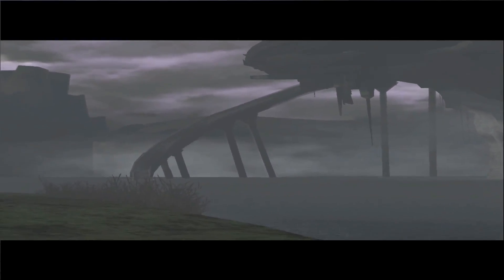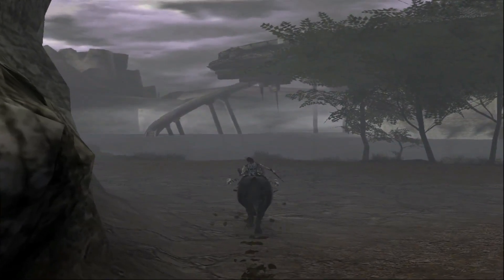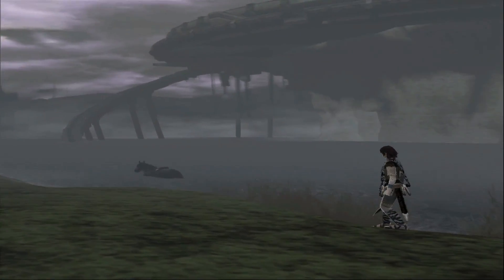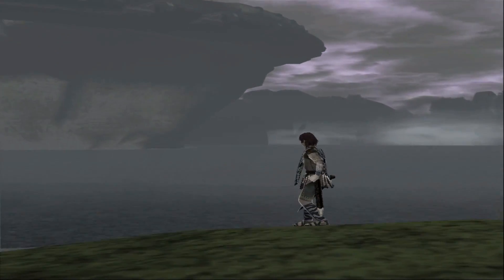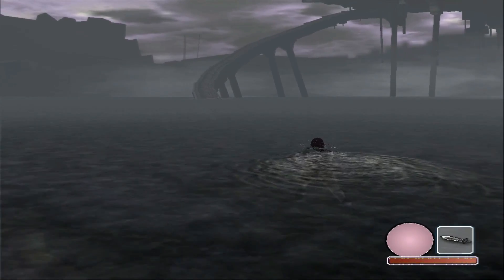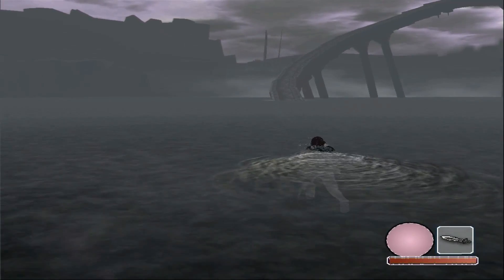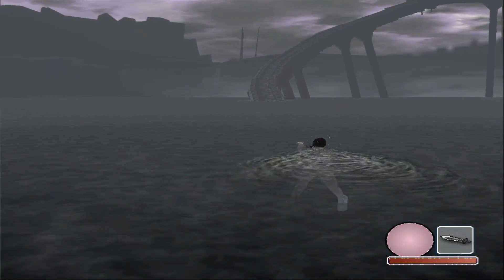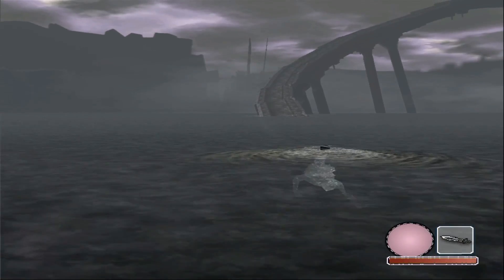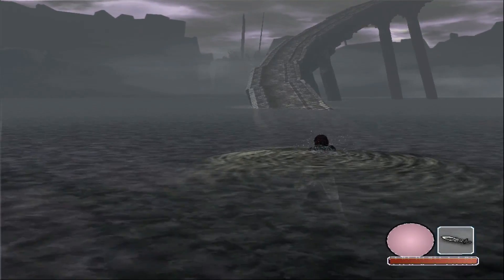This is where I face the next colossus. This is like a lake platform — really mysterious. Agro can't swim, so I've got to swim for him. It's literally just swimming — I can't go any faster. I think maybe if I swim underwater I might be able to go slightly faster. I don't think jumping in the water makes you go faster; in fact, I think it makes you go slower.